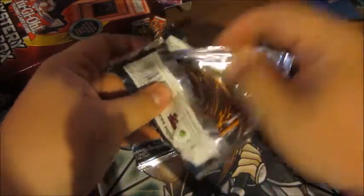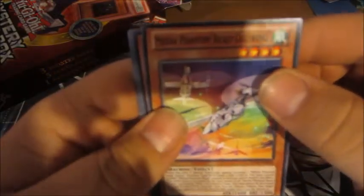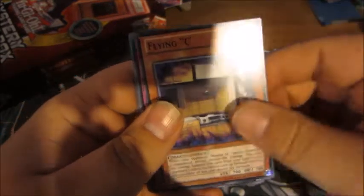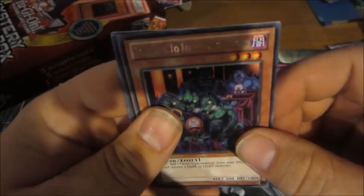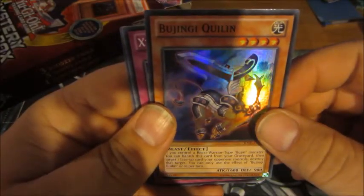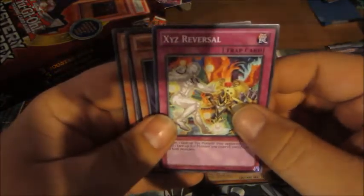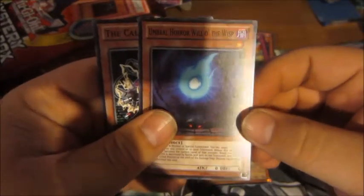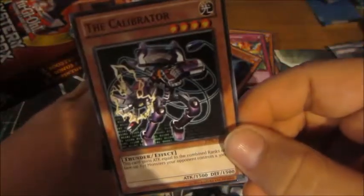I apologize for the lighting — this is really the only good place in the house I can do videos right now because we've got company upstairs. Judgment of the Light: Bujin Fidel, Mecha Phantom Beast, Cultwing, Flying Sea, Vayne Betrayer, Torbus from Forbidden Realms. We actually got a foil — Bujin Quillen. I'll set the foils aside. Xyz Reversal, Umbral Horror, Will of the Wisps, and the Calibrator.